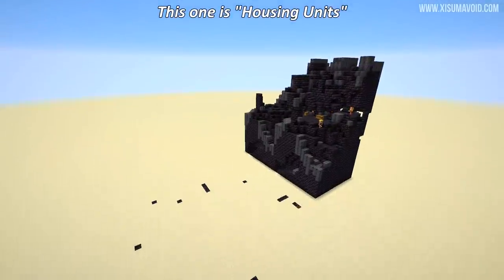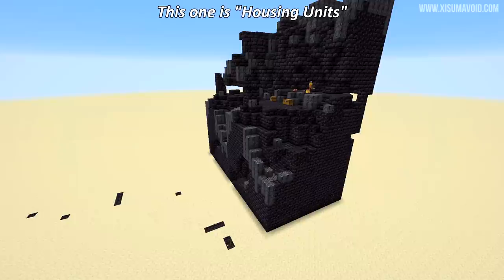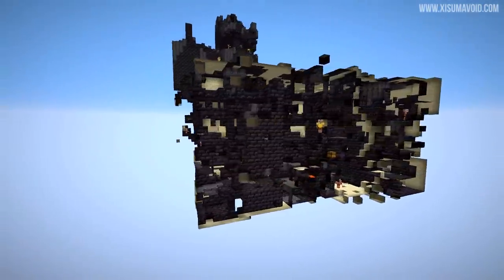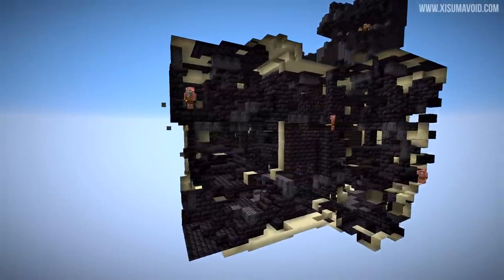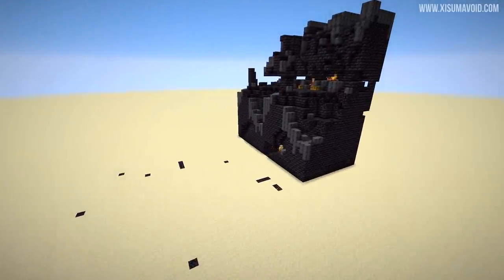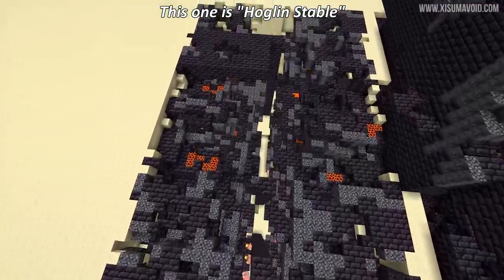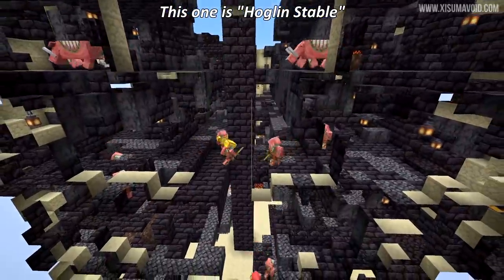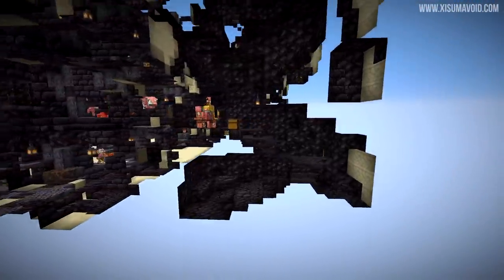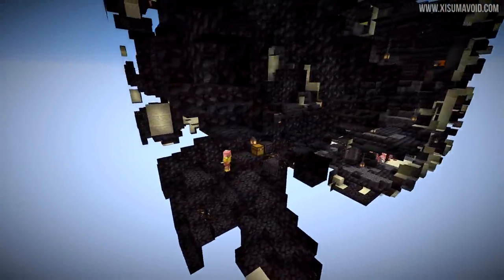Now we get to look at all four structure types: the bridge, the hoglin stable, the housing units, and the treasure room. I'll let you guess which is which because I don't actually know. The first one partially generates underground, which is probably how you'll find it in the nether. The second is more open from above. You can look down into it and see that piglins and hoglins spawn in with the structures and start fighting one another.